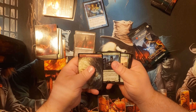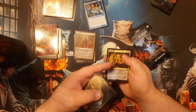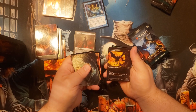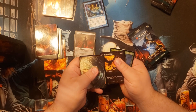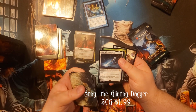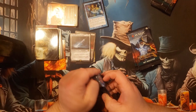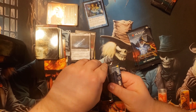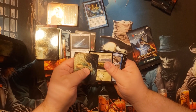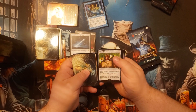We have Dunedain Rangers, Shortcut to Mushrooms, Ringsight — nice, I run that in my wraith deck — Fiery Inscription, Dunland Crabane, Sting the Glinting Dagger. I end up with a Dunedain Rangers foil but I don't think that's carrying much value. This is feeling pretty lonely in the value section. And why — the exact same art two consecutive packs? That sucks.